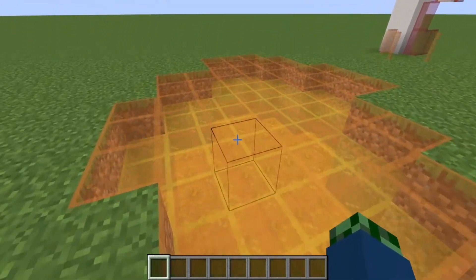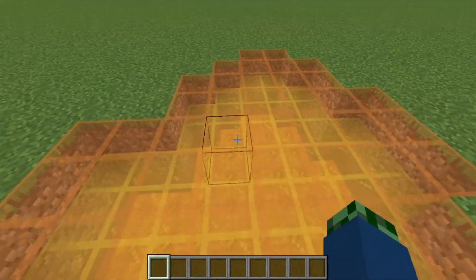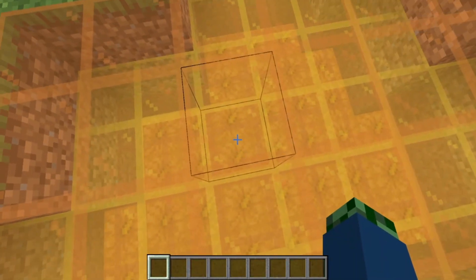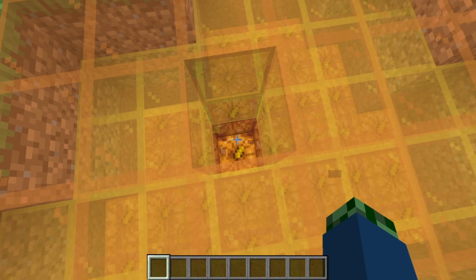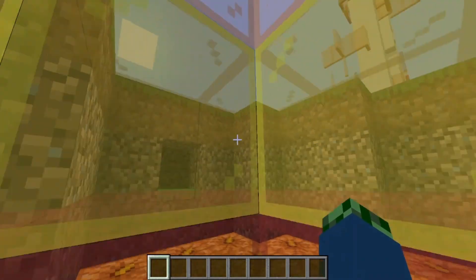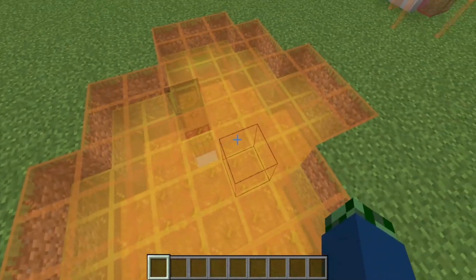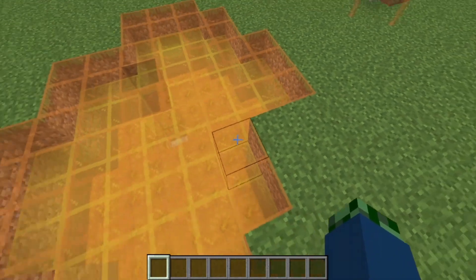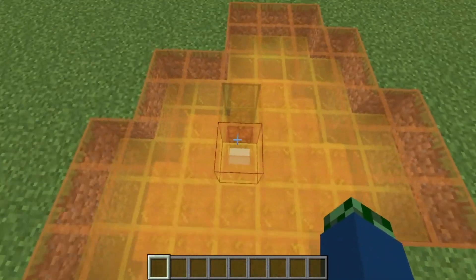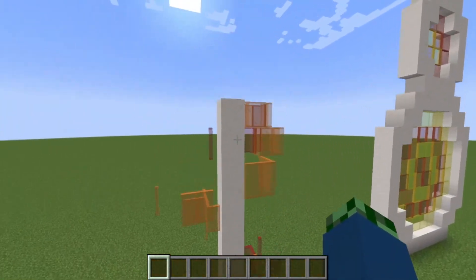Now we're going to start by going into the illusions section. By layering stained glass you can actually create the illusion of depth. Here we have the warm color palette and it creates the effect of an artificial lava or fiery lake, almost like fumes rising from it. If you put actual lava underneath it would really create a nice effect.